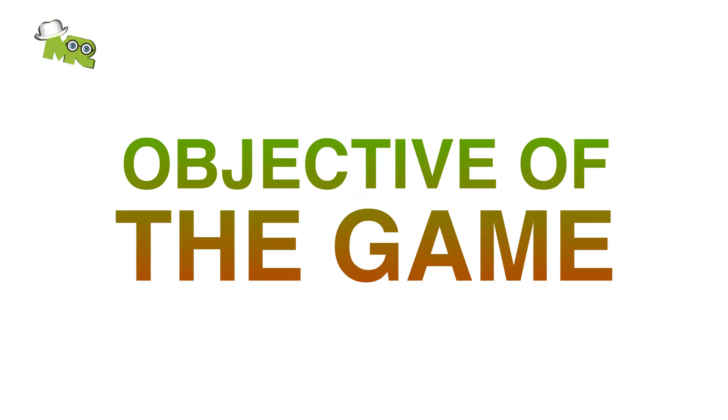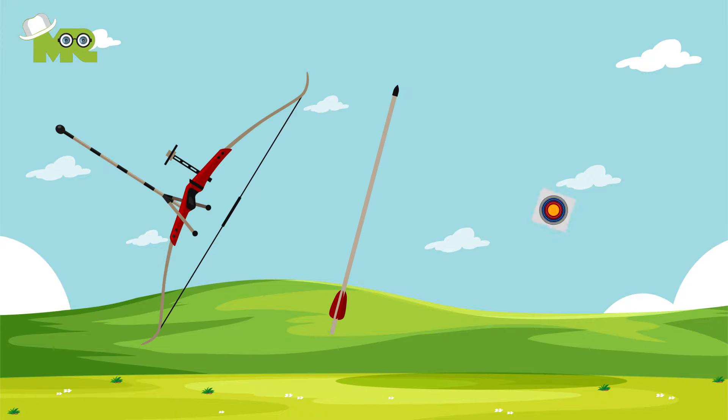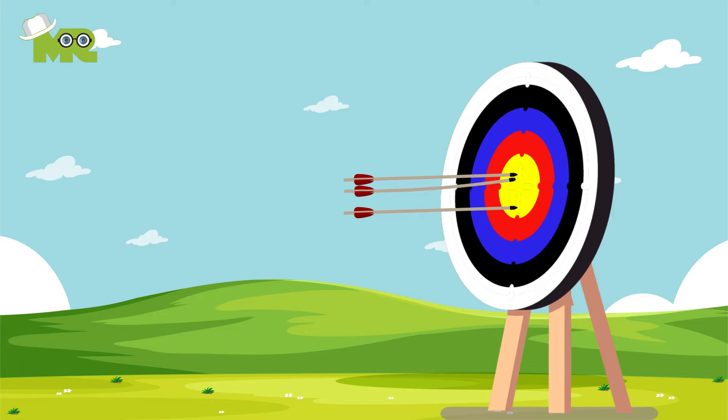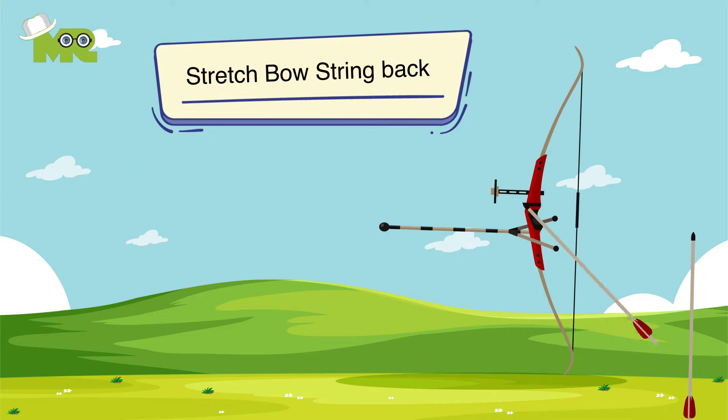Before starting, let's talk about the objective of the game. Archery involves using a bow to shoot arrows at a stationary target. There are ten concentric circles that represent different tracks on the circular disc used as a target. The objective is to shoot the target with an arrow. The bowstring will be stretched after placing the back end of the arrow, initializing an input force that throws it towards the target.